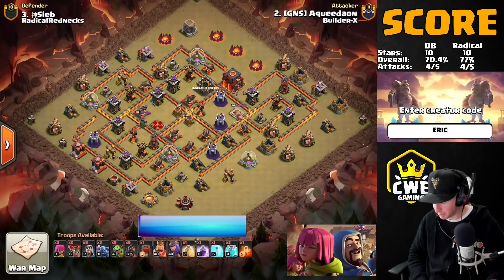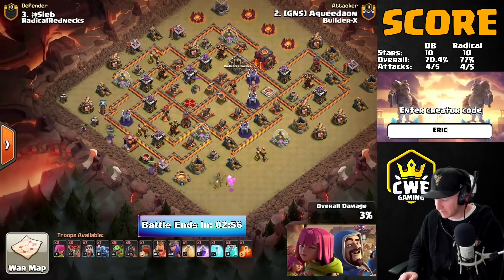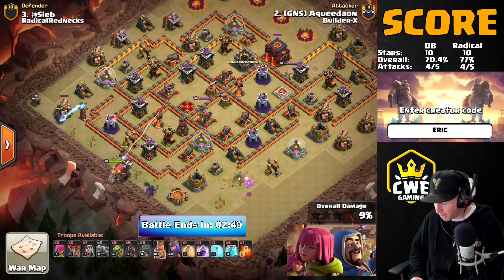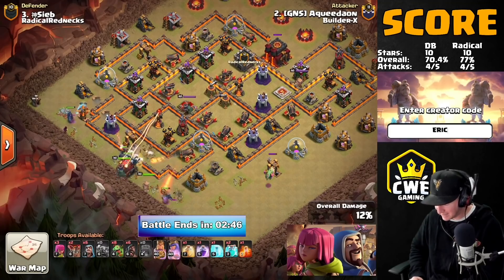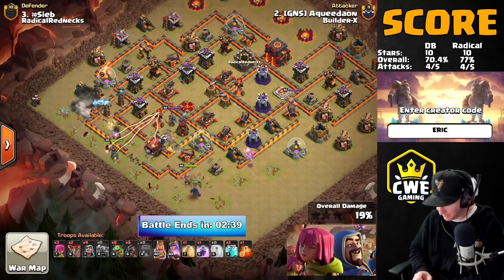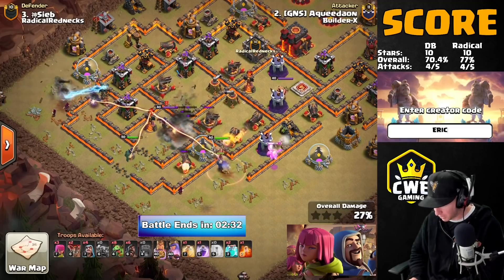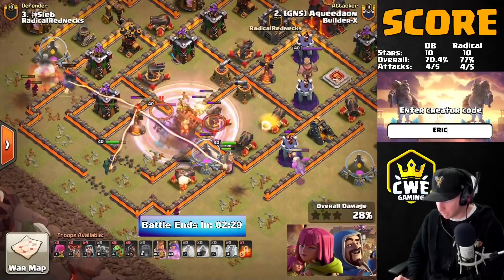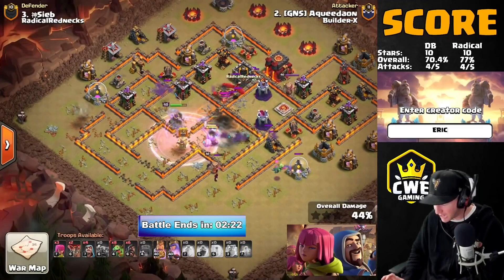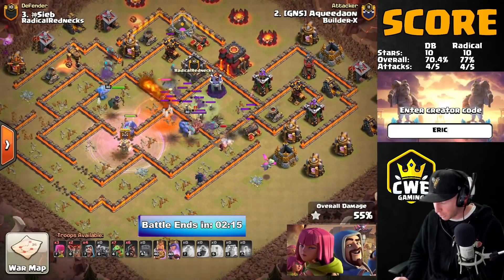Double Barrel's final attack — we have to triple, we're playing from behind. Aquedon coming in with the wall wrecker bowler bomb attack. The Town Hall is near the edge of the base and he's going to come in opposite it. Three Pekkas down to provide tanking, the king going for a walk, baby dragon on the bottom side clearing the outside, tesla farm on the top side of the funnel. He freezes up the enemy queen and the expo to try to get this wall wrecker to punch deeper into the base.